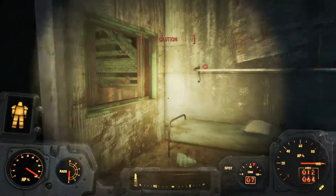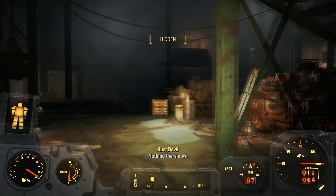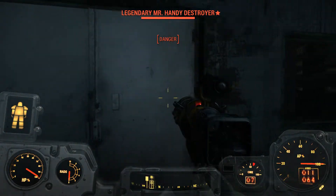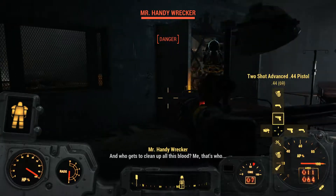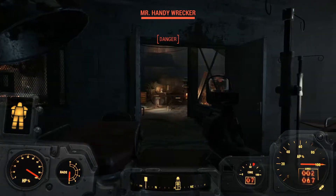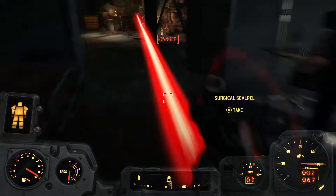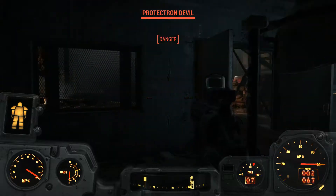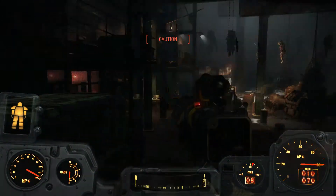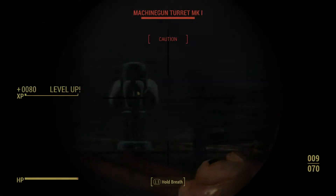Legendary Mr. Handy Destroyer - I am in danger, that's not good. Can I close this door? Yes they can open doors. I think I found the best place to hide - just behind this thing. They can't attack you if they're melee only, but the guys with actual ranged weapons can still shoot you. There's the Mr. Handy Wrecker. The sway on this is pretty bad. And I leveled up - level 41! That means I can take Science 4 immediately.